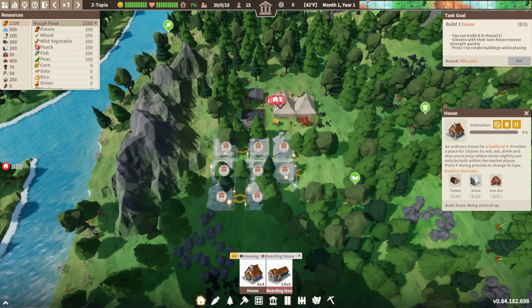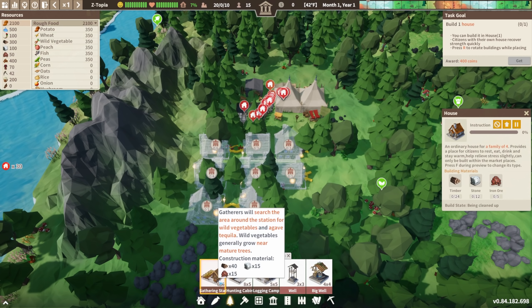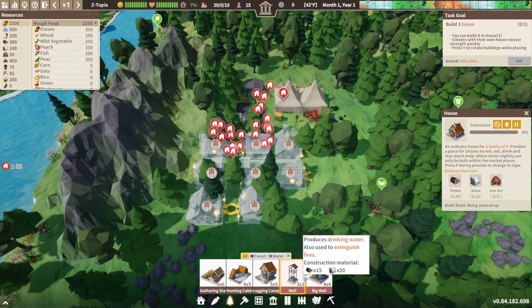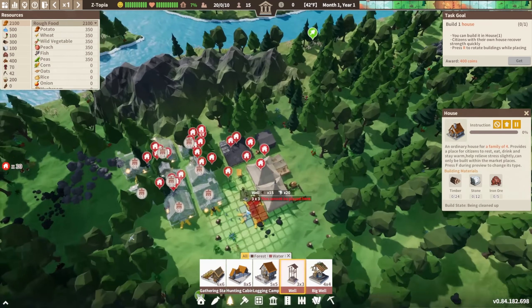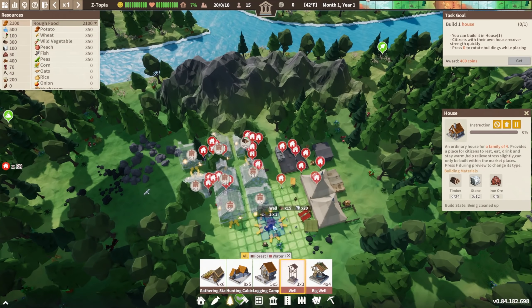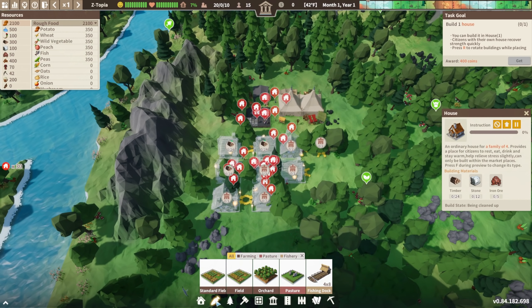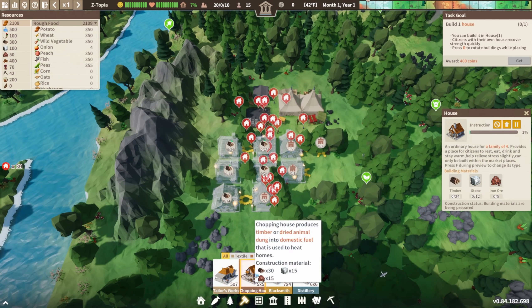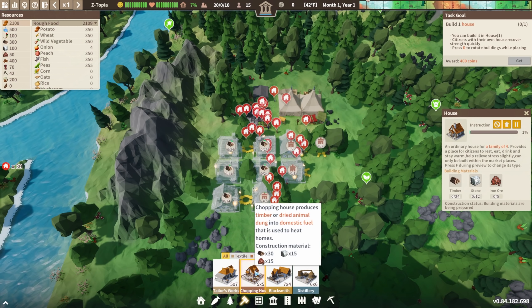While those are getting built, let's see what we've got — blacksmith, chopping house, tailor's workshop, distillery, gatherer's station. We'll search right here for wild vegetables near mature trees, hunting cabin, logging cabin, a well, a big well. Maybe we get a well going — let's put that there, that'll hopefully cover water. Then we need food going. A fishing dock would be nice but we need timber. Chopping houses produce timber, dried animal dung goes into fields.